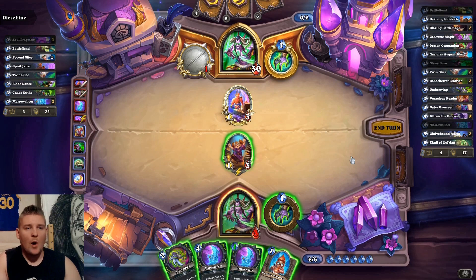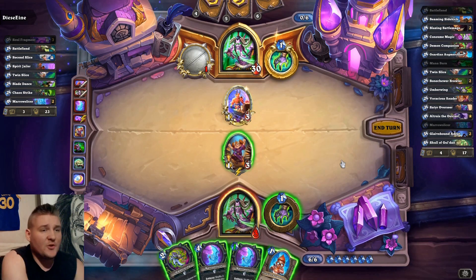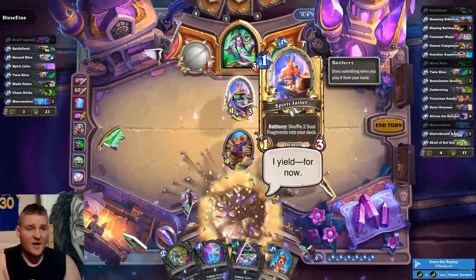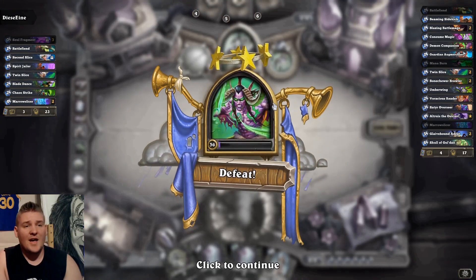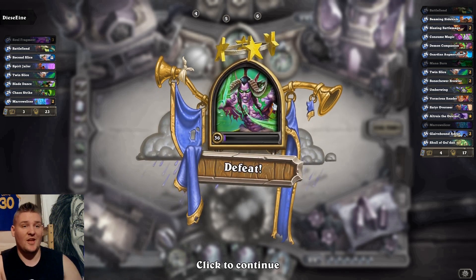He plays another Marrow Slicer — look at that, that's just exemplary Demon Hunter play from him. Sometimes you run into it and there's really nothing you can do. It appears there's no way we can escape — we have no defense against his Marrow Slicer, so this game is pretty much over and we can resign. This was an example of how it can sometimes go wrong. We had the pop-offs in the first two games, but this time his hand was better than perfect — every single card he needed every turn. Sometimes the cards are stacked in a way where you just can't win. Congrats to him, that's how it goes sometimes.